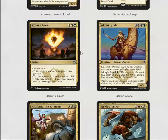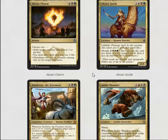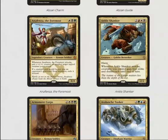Abzan Guide is a six mana 4/4 lifelink with morph. Unfortunately since it doesn't have five toughness it gets crushed by all the 4/5s, which is relevant. Same sort of problem but it's also quite strong — it's hard for a lot of people to beat it in limited.